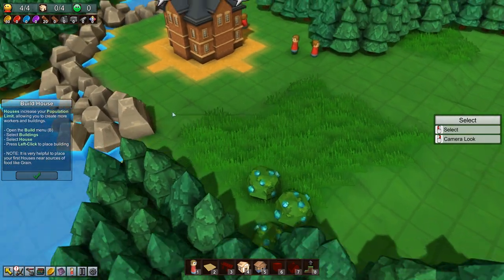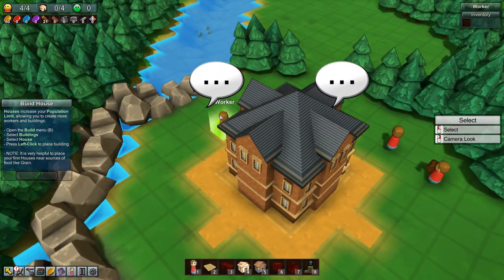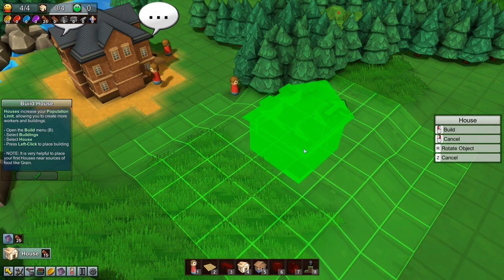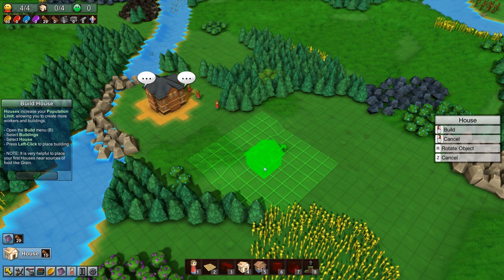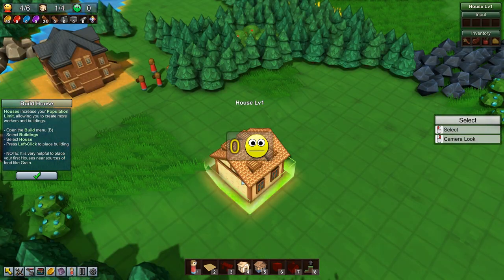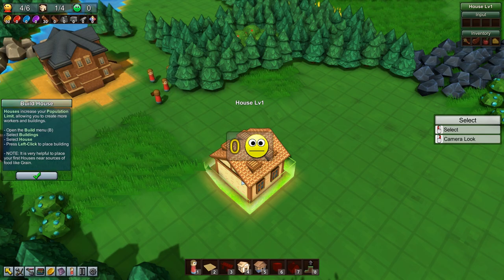Build a house. Houses increase your population limit. We do still have two dudes back here. We can't drag a square around them, but let's build a house so we can get some places for these people to live. 15 lumber. So where are we going to put these houses? I guess over here. The house has already been built - I'm so used to these games having you build the building when you put it down, a hollow framework. But you can put down a whole house, just bam, like that.